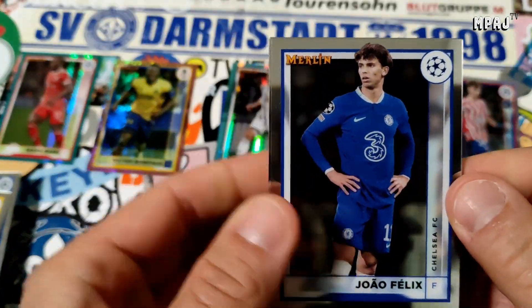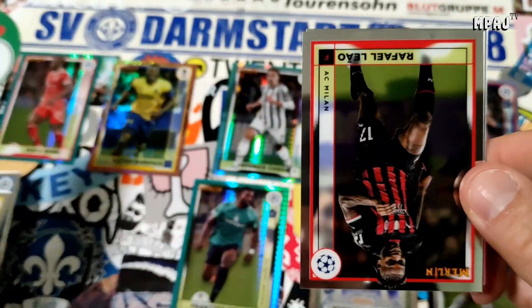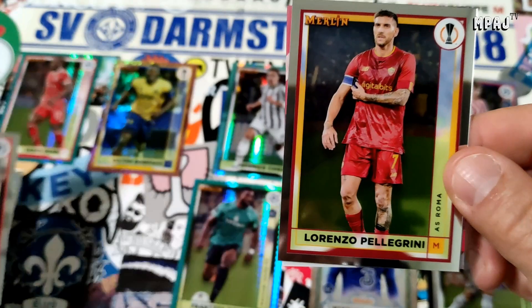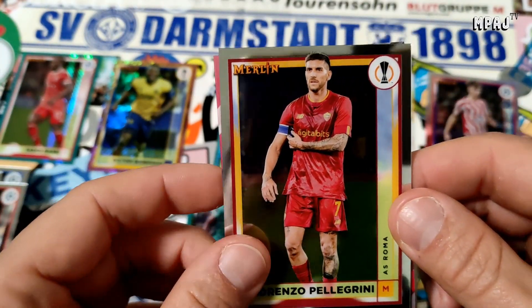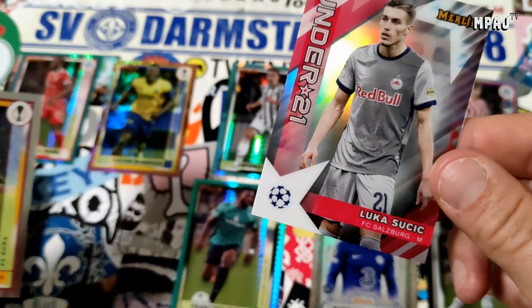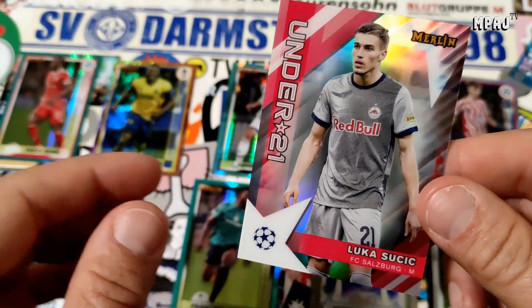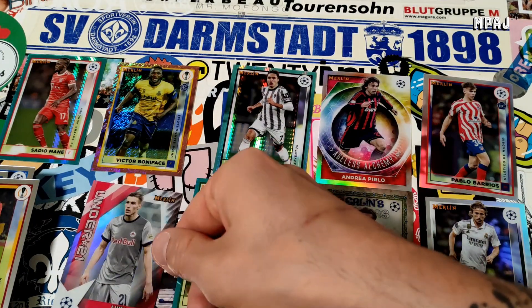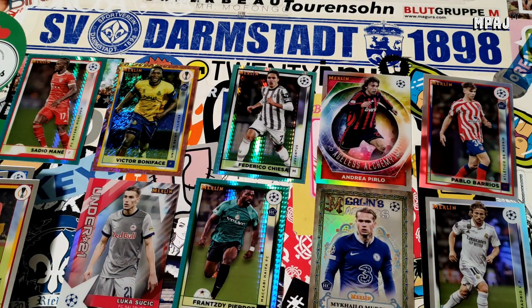There we go - we have Felix, Leo Pellegrini, and we have an Under 21 - Lukasucic for Salzburg. Not bad, it was okay. Could have preferred something higher than a 2.99 numbered card, but we did get the Andrea Pirlo Ageless Alchemy, so it was all right.